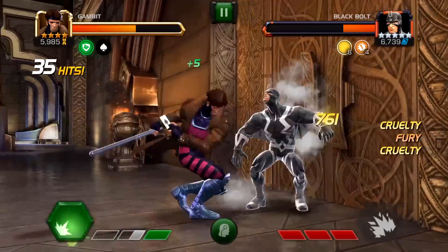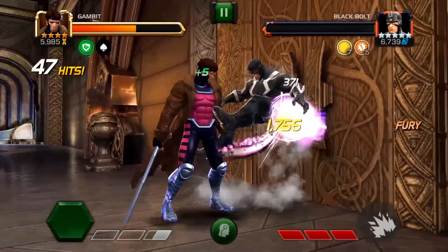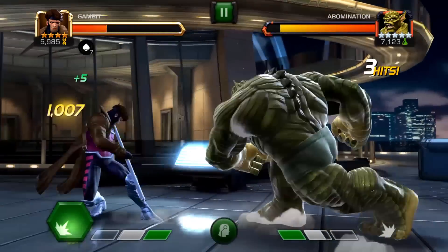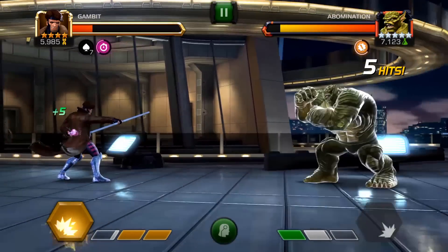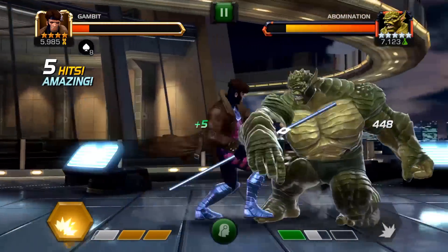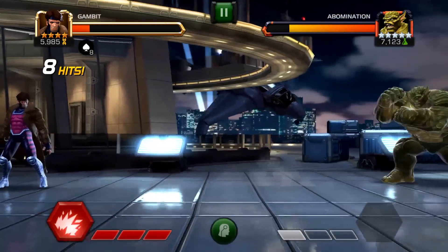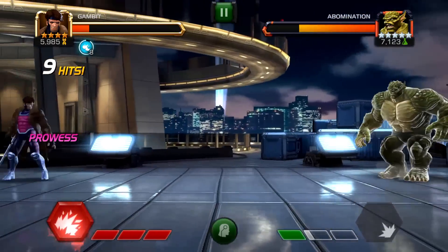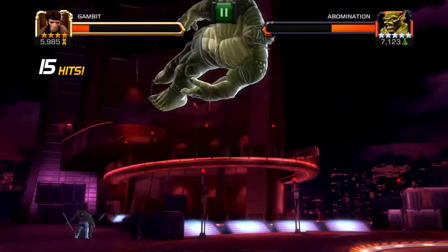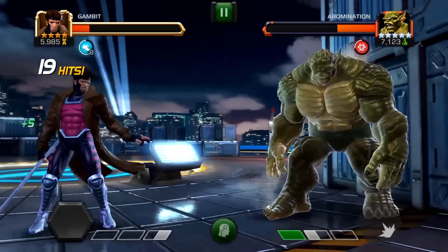His special three stuns for 2.8 seconds and reduces incoming health gains and power gains on the enemy for that 2.8 seconds by 70%, which is really good. It's only 2.8 seconds, and there aren't many times in a fight where you're looking to use your special three. Maybe if you're fighting characters that are going to regen — thinking along the lines of special events with timers — that might be a good area where you can time it to negate the power gains.